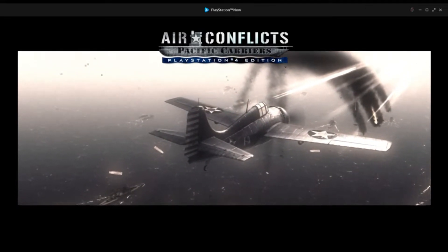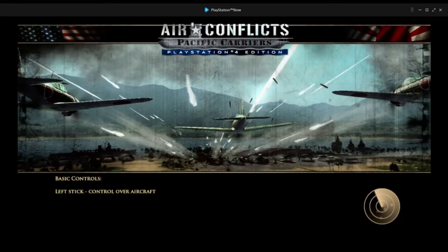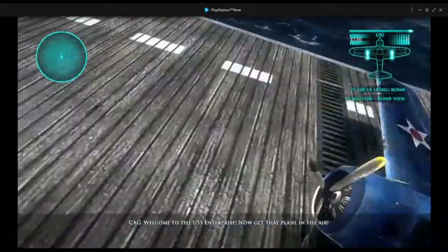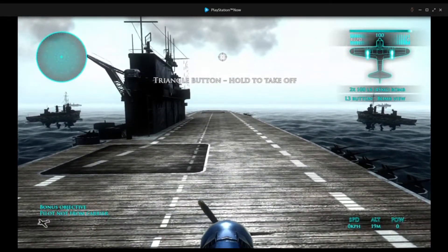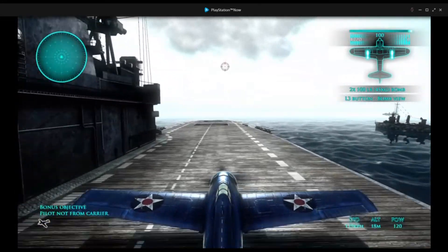Now let's get started and I hope this time it works. It says press any button to continue — left stick controls the aircraft. We get a welcome to the USS Enterprise, now get that plane in the air. We start directly with the tutorial. Triangle button — hold to take off. So I press triangle and hold it.